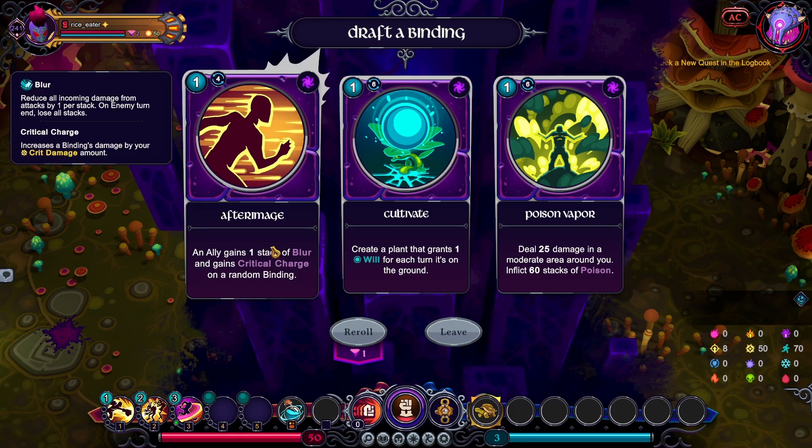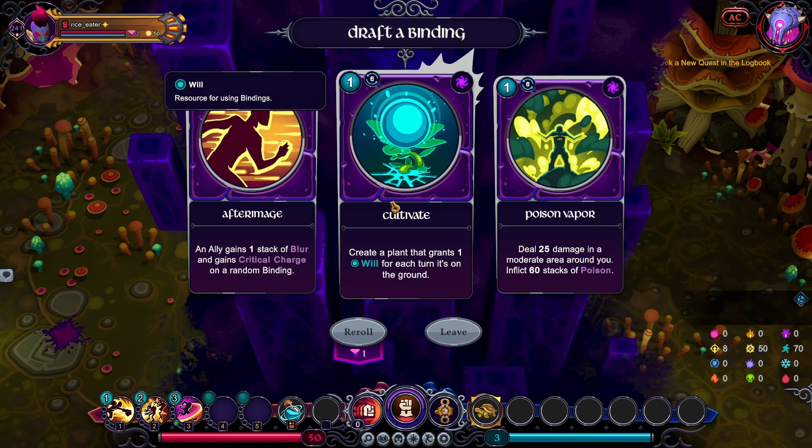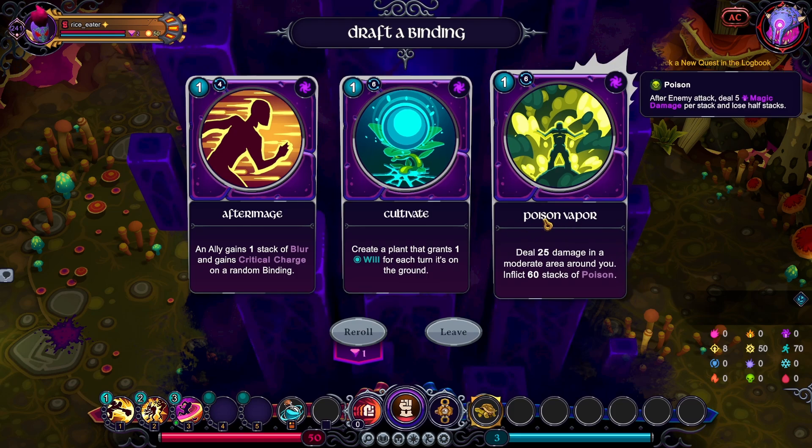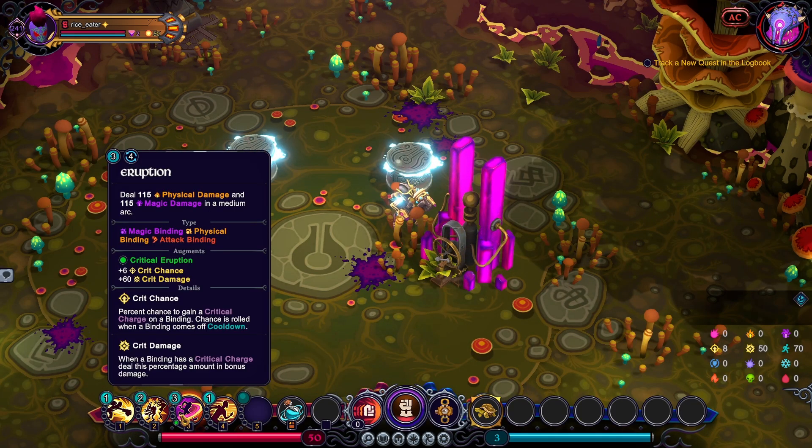This has synergy with my binding here which gives me the Critical Eruption augment. This is more like pay now, get more later — I don't know if I want to do that. Poison items or the Venomous set really is not a good idea in this run because some of those items are really powerful, so let's go after Infused Image for the synergy with my augment.